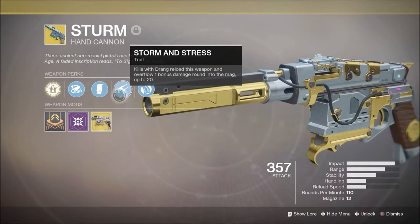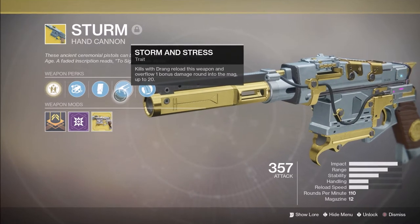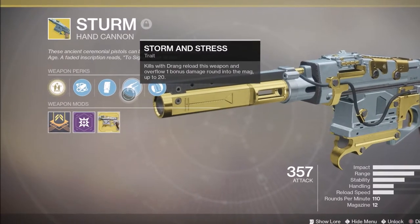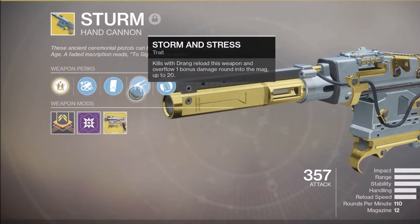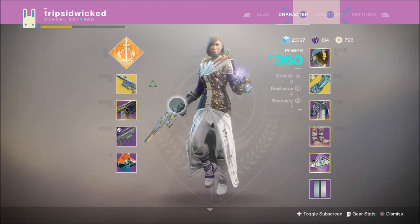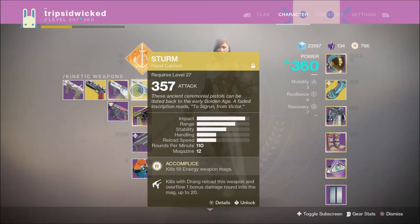For those of you unaware, the Sturm was recently updated with the Storm and Stress trait. Kills with Drang reload this weapon and overflow one bonus damage round into the magazine, up to 20 shots. That doesn't mean 20 additional bonus damage shots — it just means the magazine will go up to 20. So what this effectively means is that we're going to be trying to get as many kills with the Drang, or at least a kill with the Drang, to unlock the two-tap potential of the Sturm.